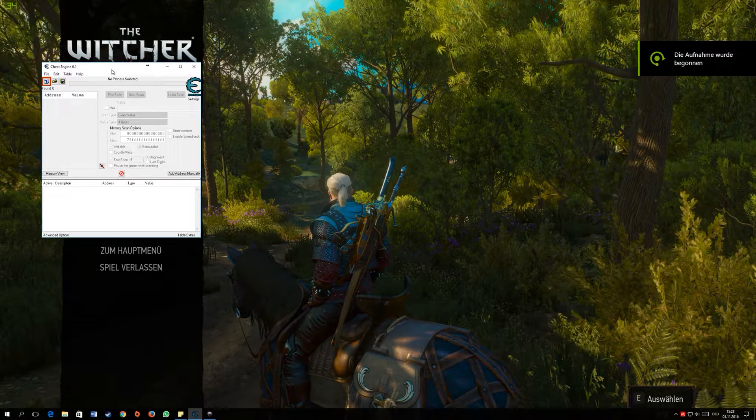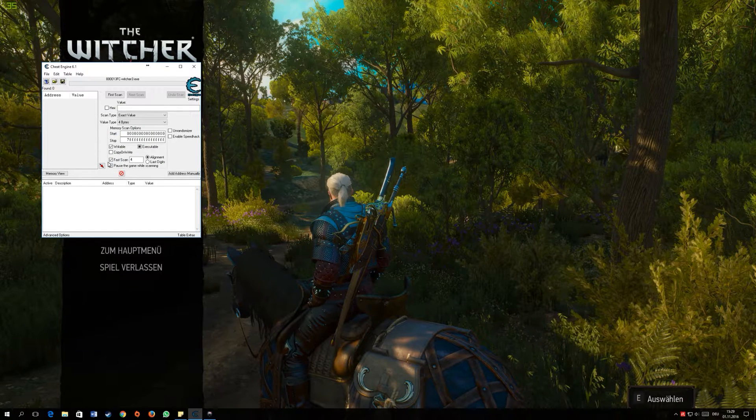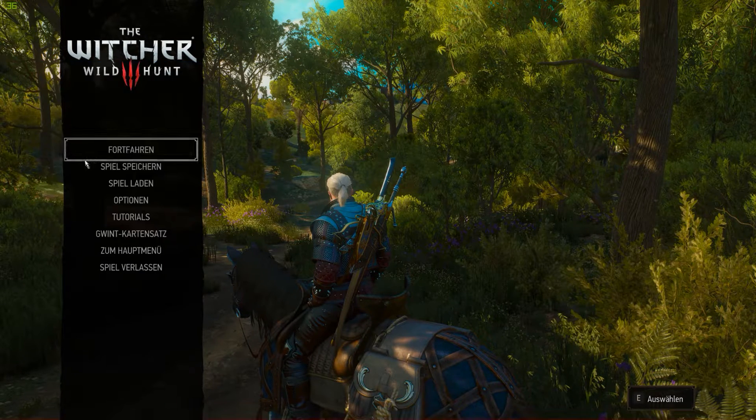Hello everyone, welcome to my quick video. I will show you how to hack Witcher 3 for the level hack so you get more points and a higher level. First thing, you have to download Cheat Engine and open Witcher. After that, go to the symbol and click on the Witcher process — search for it, normally it's down here as Witcher3.exe — then click open and go into the game.